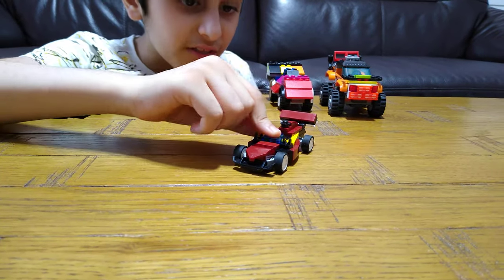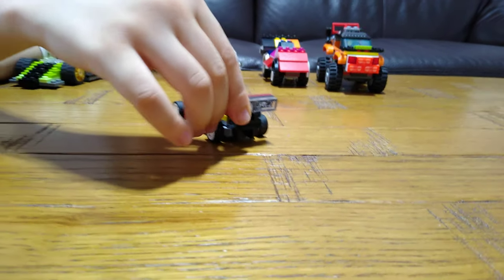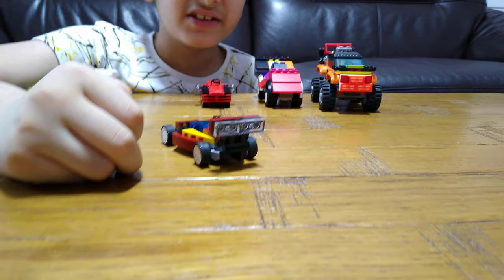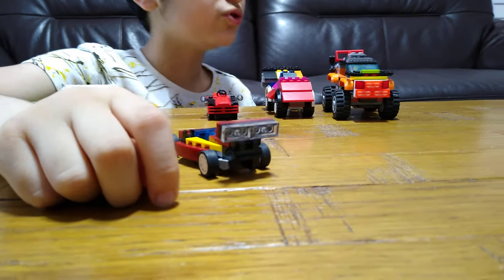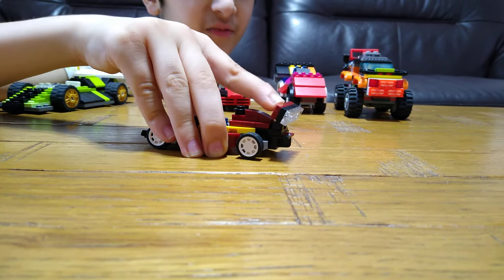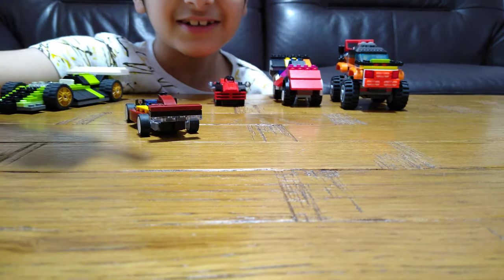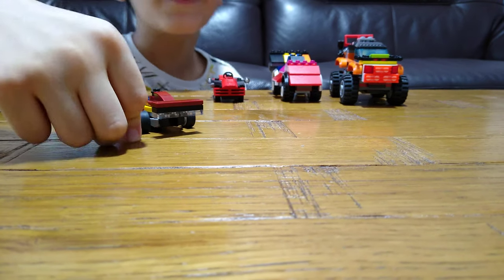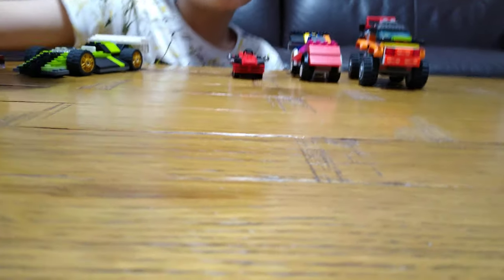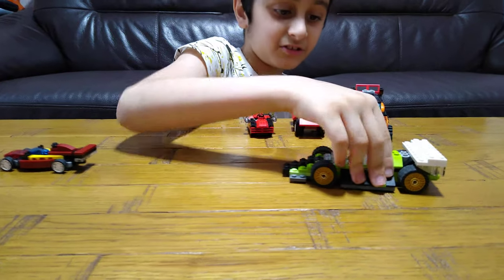So this is the mega racing car. At the back it's got a very, very bright light that will shine in the eyes of the other racers if they're behind it. Then it can angle down and light the ground, making a hole wherever it goes, so it'll be a bumpy ride for the others. It's got good suspension.